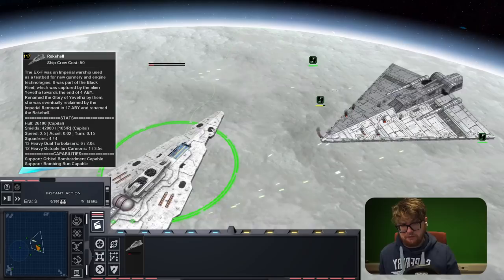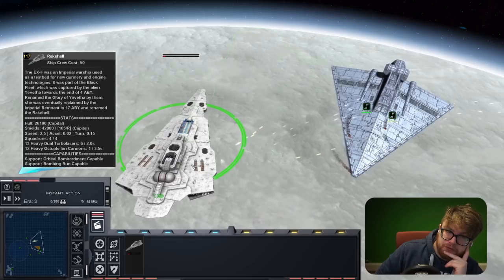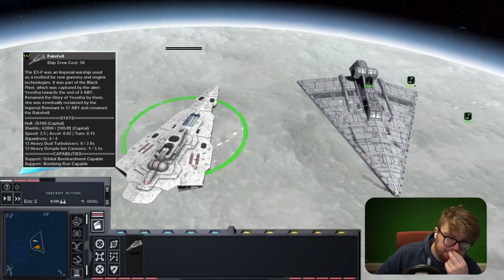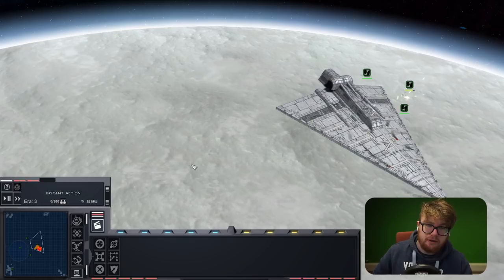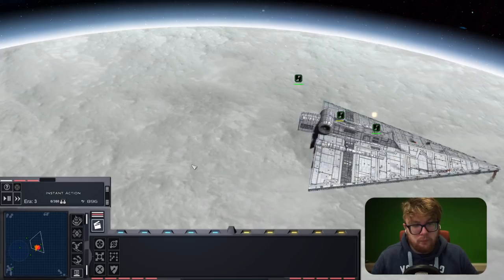The Rake Hell really showed me it's a lot more than just stats - fair play. But well done to the Praetor. I'll give it to the Praetor for battle cruisers, assuming the Bellator Super Star Destroyer is actually a dreadnought. So the win in terms of battle cruisers goes to the Praetor Mark II - let's move on to our final battle.